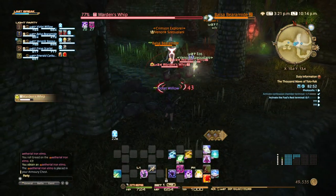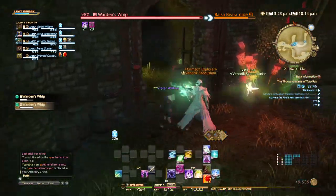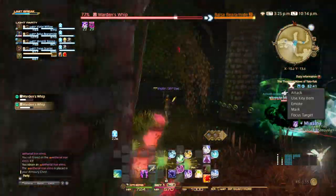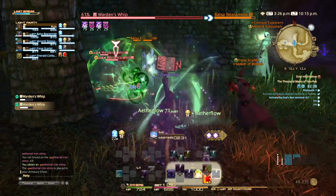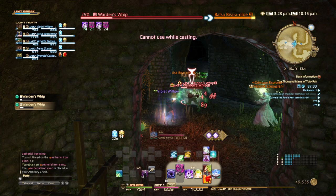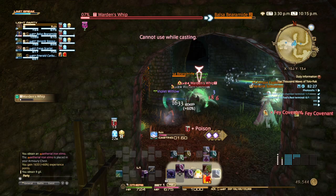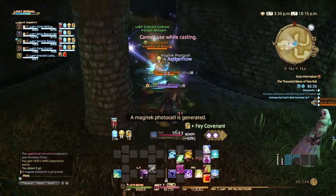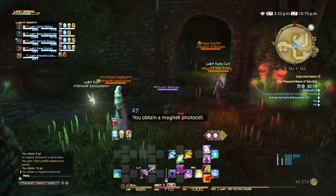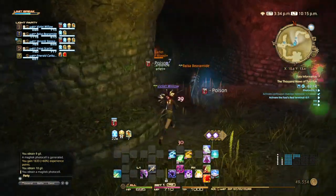In this next section, a lot of the Photo Cells are going to be generated by defeating enemies rather than just finding them on the walls. Case in point. But again, just like in the last section, we need four Photo Cells before we can pass the next area.